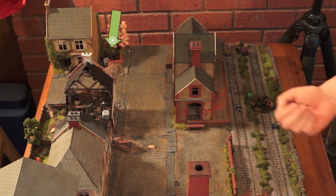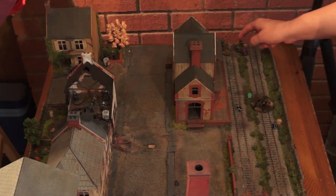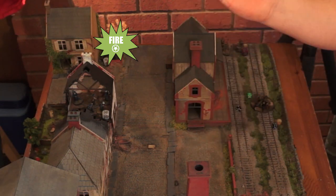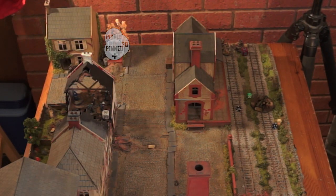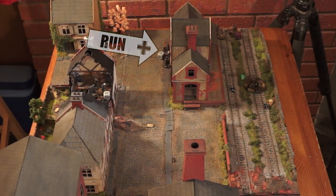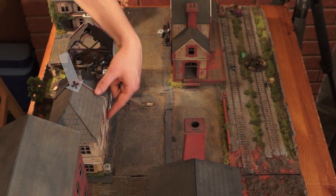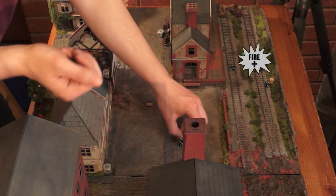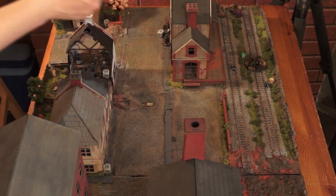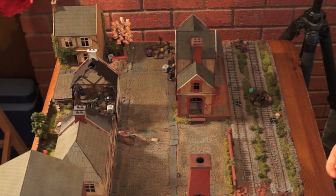The British mortar takes a shot at the German mortar — he fires but does no damage, placing a pin bringing it to three. The German commander runs boldly to the train station. Matt lines up a shot at the howitzer again — he completely misses but places another pin marker on the howitzer.